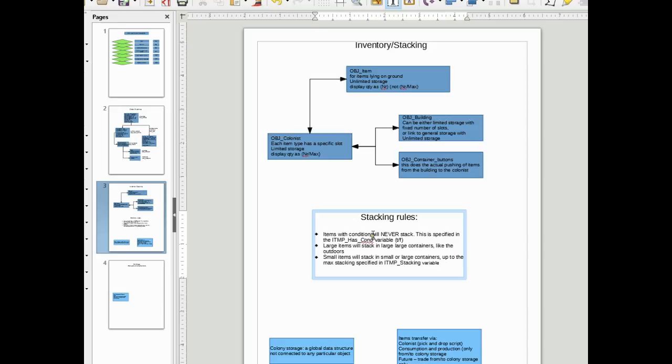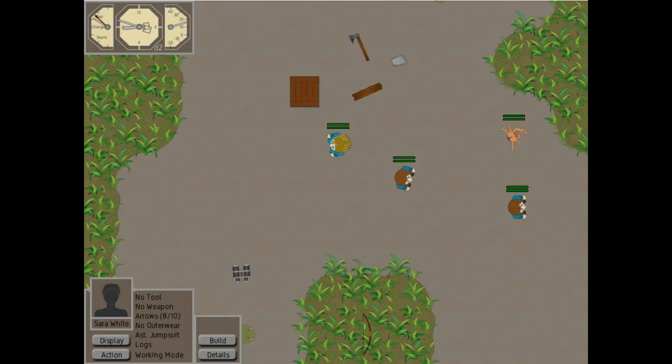So if we get back to the game, we can see all this in action. Sarah already has one unit of logs, which is the maximum she can carry. She can walk up and down over the top of this pile all she wants and will not pick up any more. And if we drop, we see it's automatic stacking — 99 goes back to 100 logs. They will automatically try to stack things in a convenient pile.